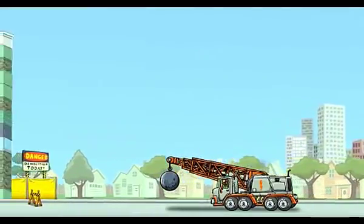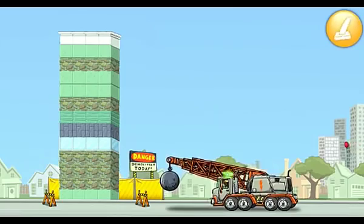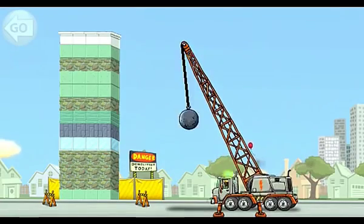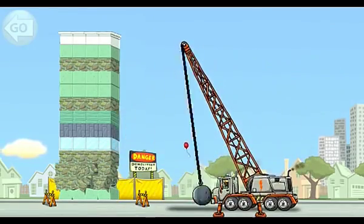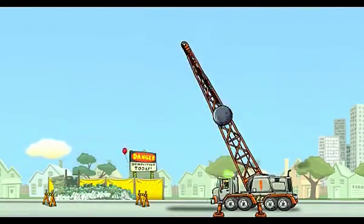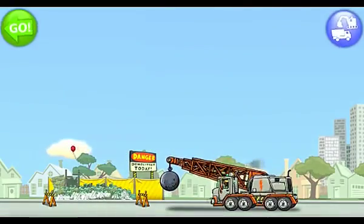Here comes the building. This building is scheduled to be demolished today. Time to get started. Tap the orange button on the right to lower your outriggers. The building is demolished. Brace up. Grab it up. Good job.